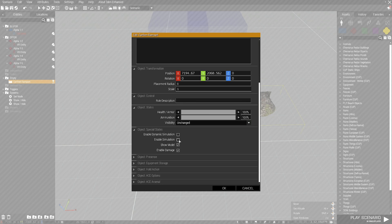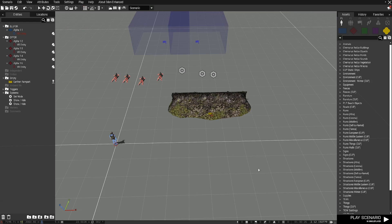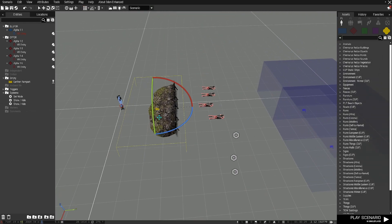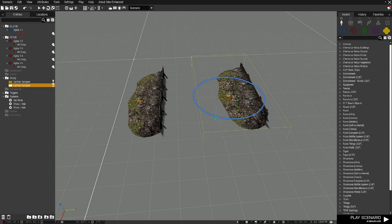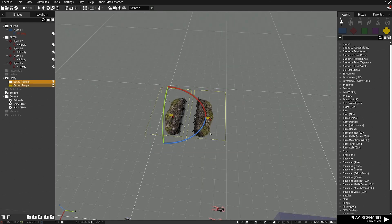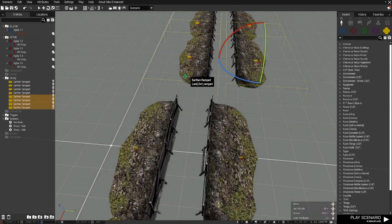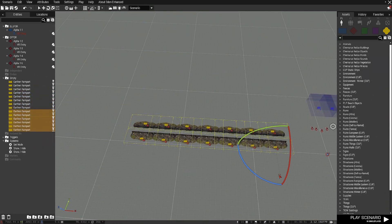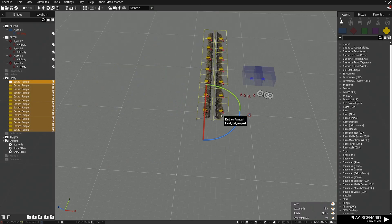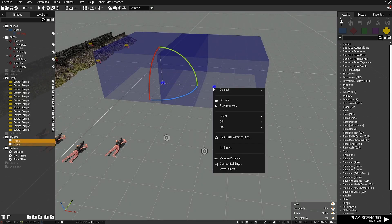Moving on to our terrain, we're going to disable simulation and damage — saves frames and all that good stuff. If you're going to have a wider mission, you might want to do that. So now I'm going to construct our environment, and we're going to put that right by our workspace to make things nice and quick.